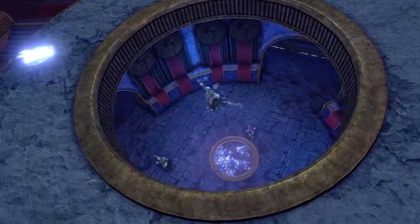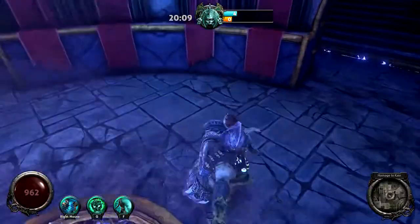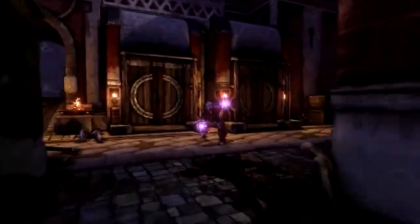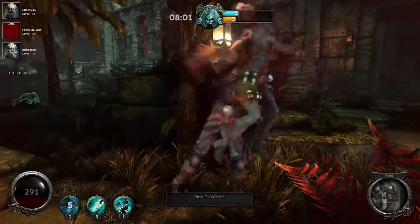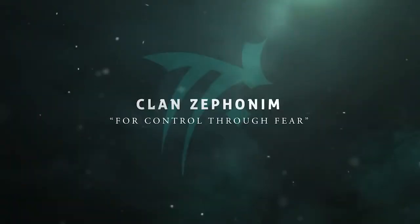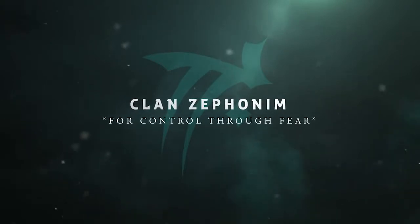And thus concludes our look at the Deceiver, the self-torturous Mentalist of Zephanim. Mix and match your favorite combination of special, primary, and secondary abilities to create a Deceiver of your very own. Now leave Zephanim.